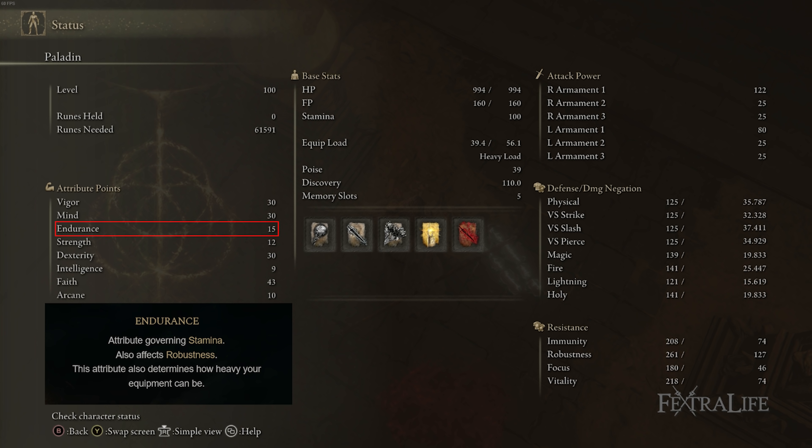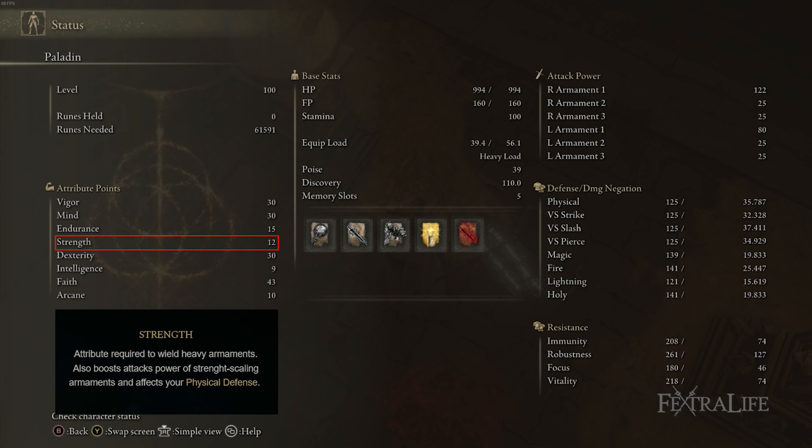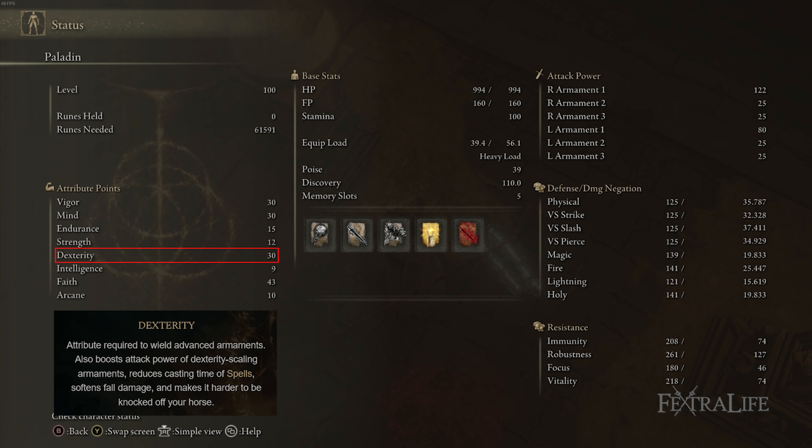For Endurance, you just want enough to equip your armor and medium roll — 20 Endurance is usually enough to wear a medium armor set with Radagon Source Seal. Strength is just enough to wield your weapon; with the plus five from Radagon Source Seal that's 17, which is just enough for the Cross Naginata. Dexterity is there for two reasons: to increase weapon damage since we put keen scaling on all the weapons, and to increase spell casting speed so Black Flame Blade and Black Flame go off faster.